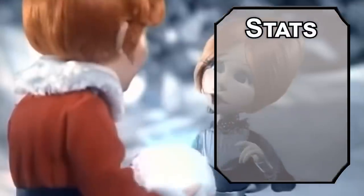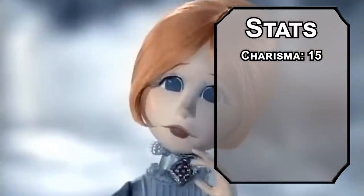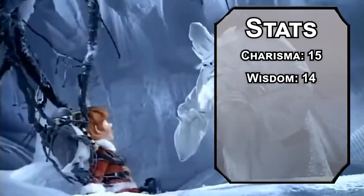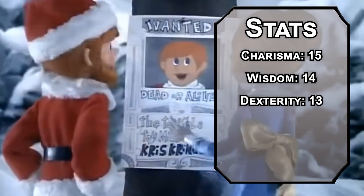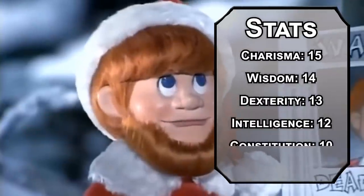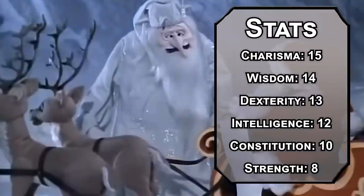For stats, we'll be using the standard point array from the player's handbook. Roll for stats if you want, just keep your multi-classing minimums in mind. Charisma will be number one — that's really the jolly stat. Wisdom next; you need to guide the reindeer with some animal handling, even if they're actually fully sentient creatures with culture and personality. Dexterity after that — despite your hefty build, you're never caught dropping off presents.